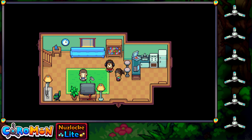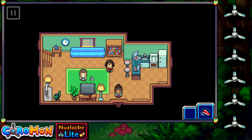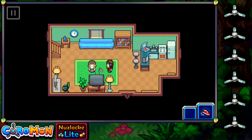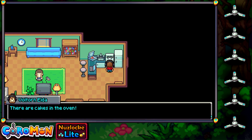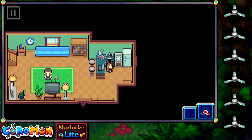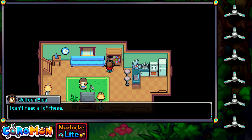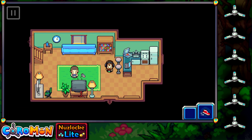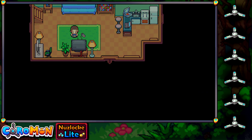'Dexter dear, please keep an eye on the cakes in the oven.' 'Okay, mom. Yes, Dexter — do what you're told.' There are cakes in the oven but these need a little more time. There isn't anything else here, so it's time for us to move on.